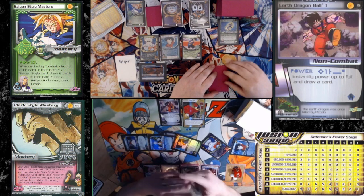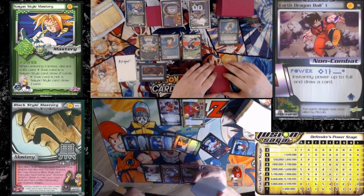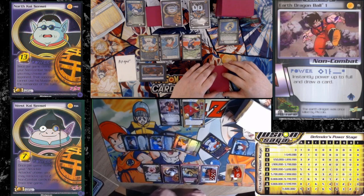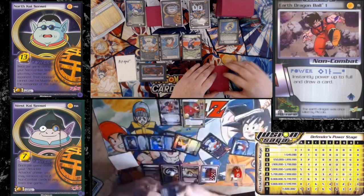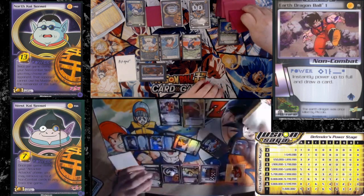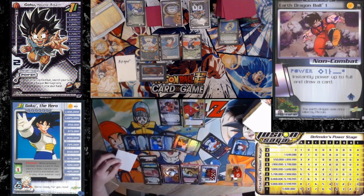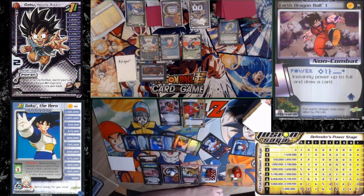Not a bad hand, not an amazing hand. Let's pass and rejuvenate a Black Defensive Stance. Over to you. Bottom discard is a Black Chaos Detonation.